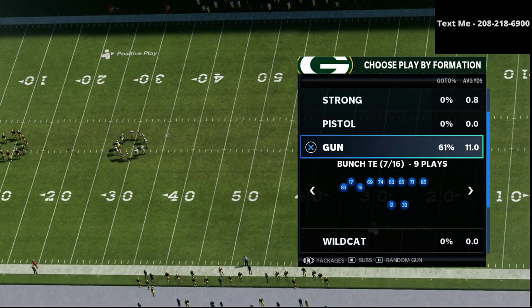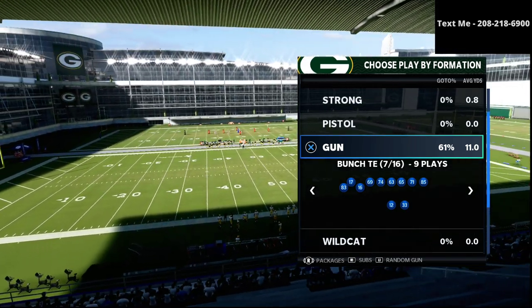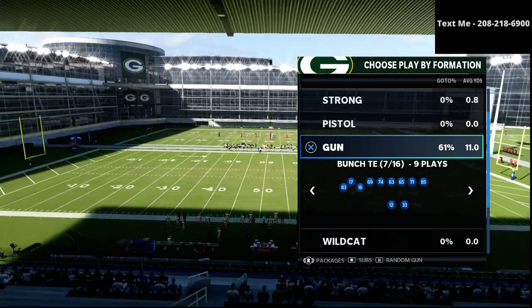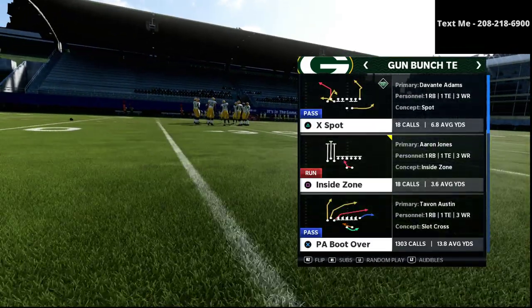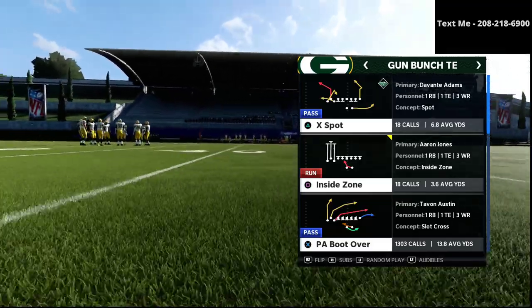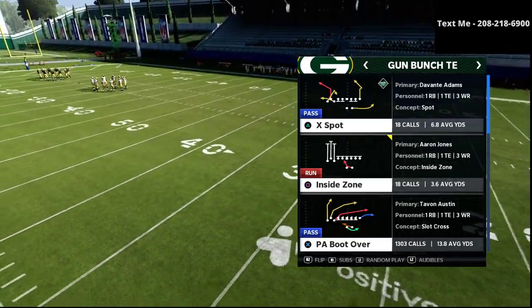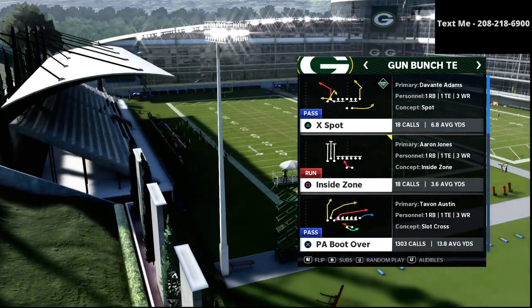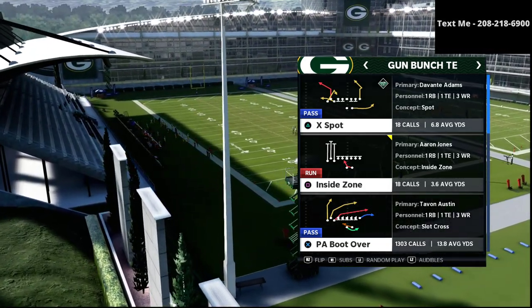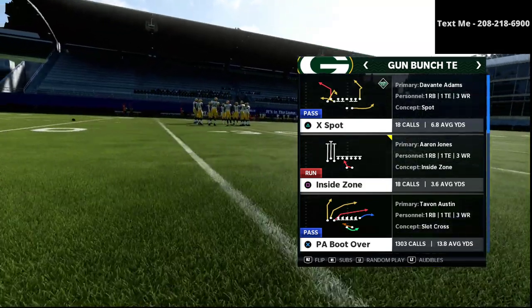We're talking about power and counter plays, and I thought of no better place for our counter play than the play tight end corner. We talked previously about our power play, PA boot over, but I'm going to put a little spin on tight end corner in this video and run it a bit differently than we've ever run it before.